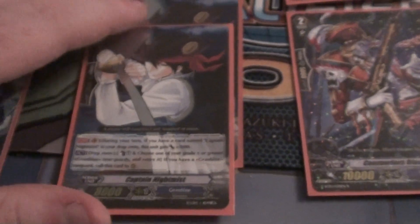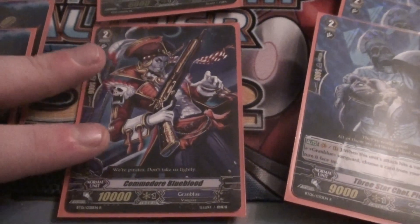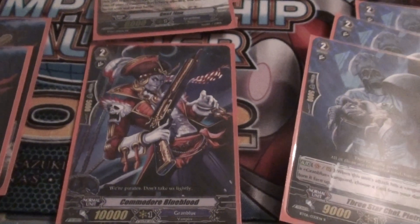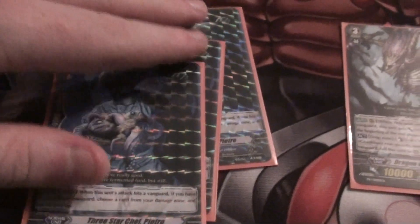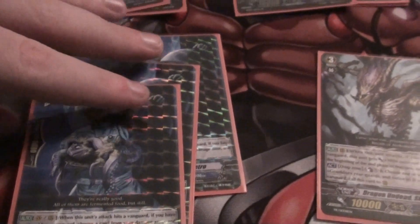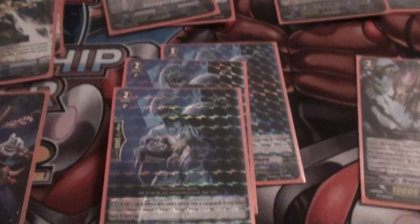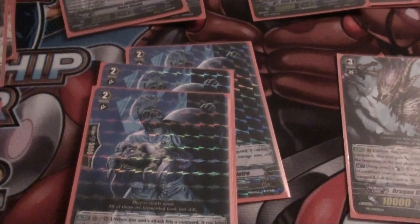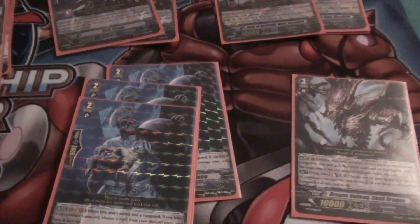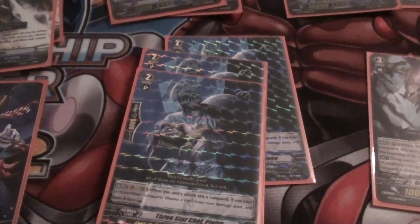The Grade 2 line-up's a bit dodgy at the moment — 2 Captain Nightmist, just the one Commodore Blue Blood at the moment, just in between numbers of Grade 2. Grade 2's an iffy grade at the moment. 3 Star Chef Pietro, which is something I wasn't running until about a week ago, and then I actually realised that it is a damage on Flipper, which I should have been running for a while. But between that and a few Dragon Undead Skull Dragons, it forces them to guard stuff that they don't want to.